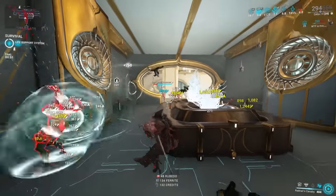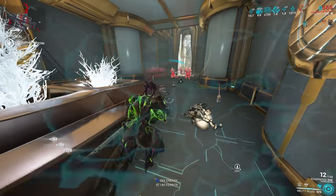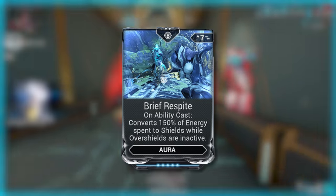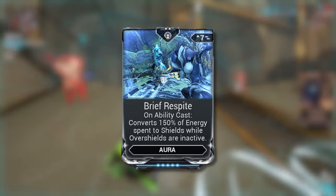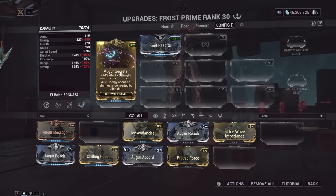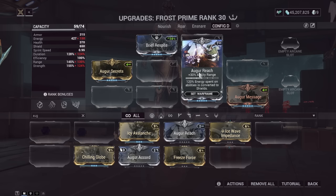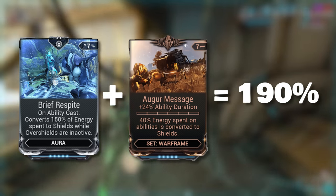Shield gating is making use of mods or abilities to regain your shields consistently so you will always have them up when they break, meaning you spend more time invulnerable. The most common way is using mods like Beast of Spite, which is an aura that converts 150% of the energy you spend on abilities to shields. For example, if your ability costs 50 energy, 50 × 150% equals 75 shields. There are also Orga mods, which convert 40% of the energy cost — you can stack multiple Orga mods across your loadout since it's a set mod, giving you 40% extra per mod. If you have Beast of Spite plus an Orga mod, you'll have 190% energy conversion to shields.